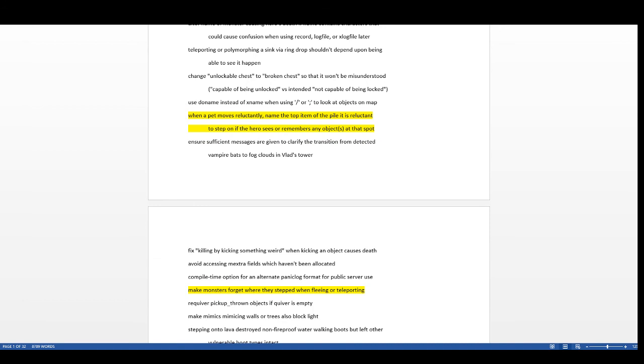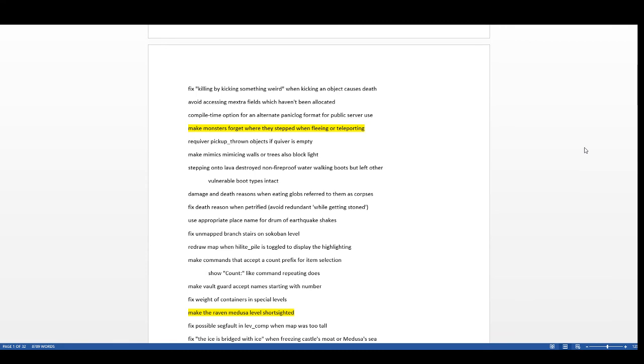When a pet moves reluctantly onto a tile, it now names whatever is on top of the item pile instead of just saying your pet walks reluctantly. It doesn't necessarily mean that's the cursed item in the pile, but it's a little more descriptive for you.